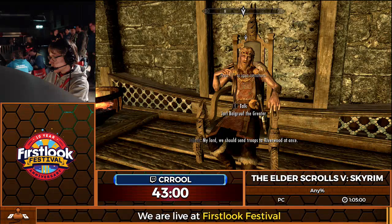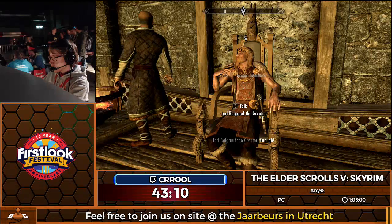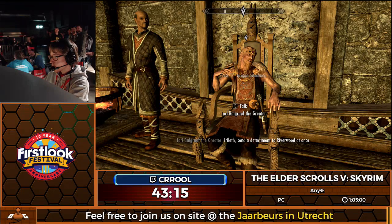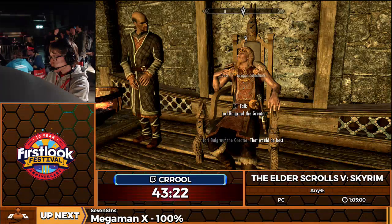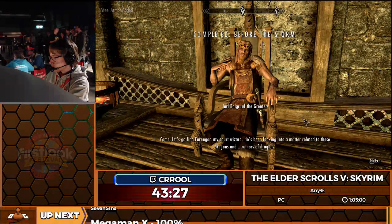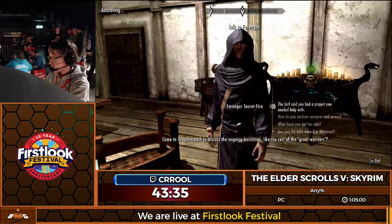Now we're going to skip all of his dialogue by simply quicksaving and then immediately quickloading — that triggers the entire line of text. There are a few lines that are unskippable, that'll come up in just a little bit. We're going to talk to the court wizard because there's a quest we were supposed to have already done — something about Bleak Falls Barrow. I learned of a certain priority housed there — a Dragon Stone said to contain a map of dragons.